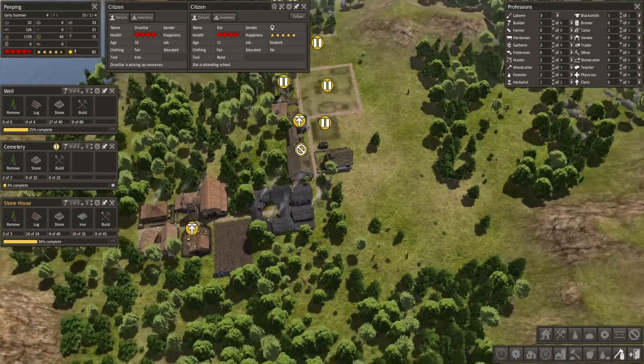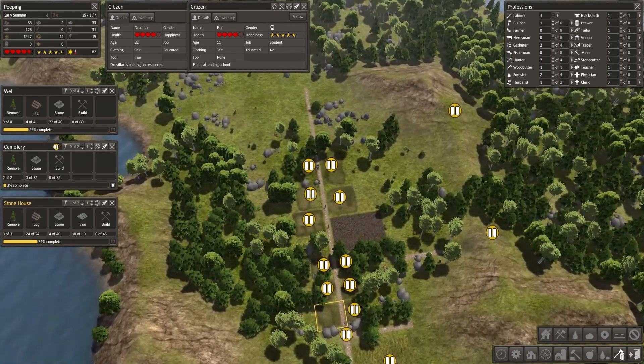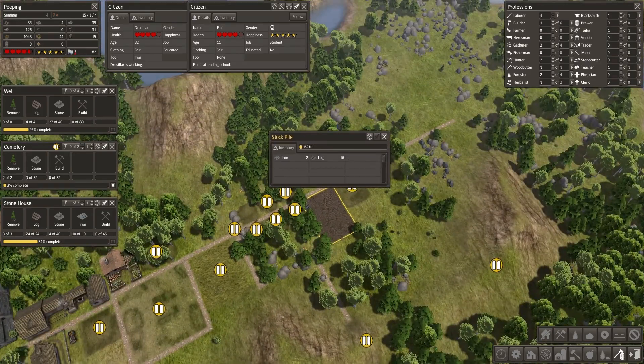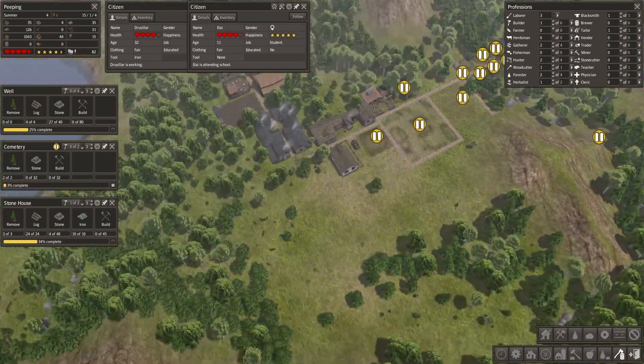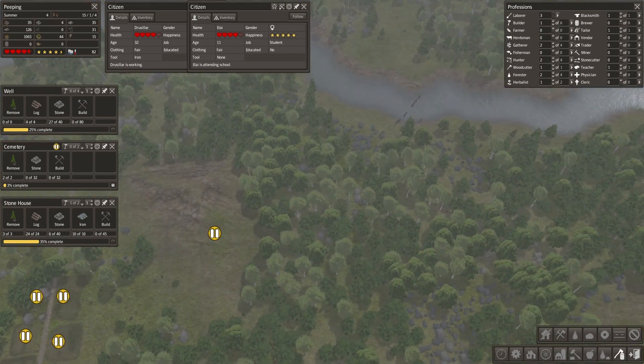Do we have stone being mined? I think we do — look, some stone has just gone in. We've got stone being mined up here and they have a storage yard to stick it in. This is another reason why we want to get over here.